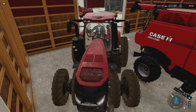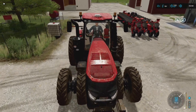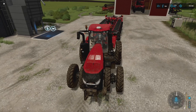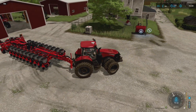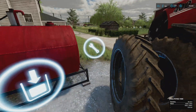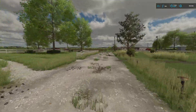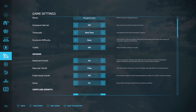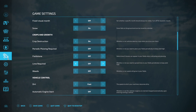I just realized I need fuel — hooked up, we are good and ready to go. Now, since we've gotten into Year 2, I said we'd start changing up a few things, so let's head to game settings. Crop destruction has been on this whole time; periodic plowing has been off.